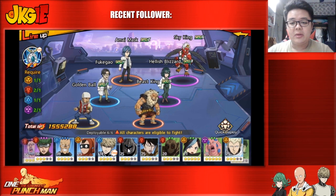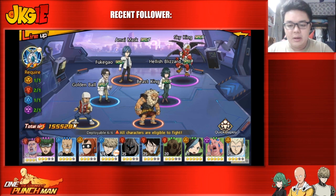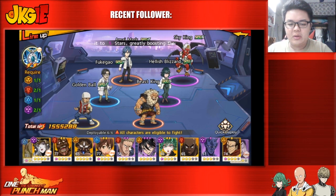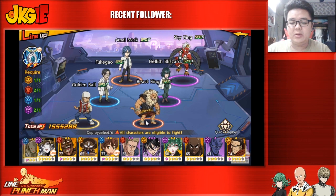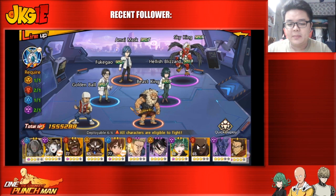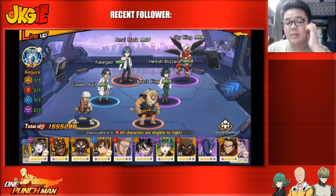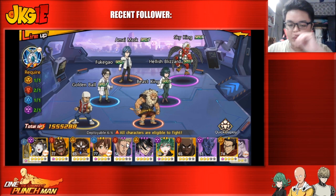Armored Gorilla's five-star enhanced passive is pretty good as a tank option. However, four-star tanks are limited overall — Beast King is better built on attack than HP. The main tank options are Fubuki and, if you played from the start, Tank Top Master who is likely free. Tank Top Master is a solid pick, and many players still choose him over Vaccine Man despite Vaccine Man being arguably better late game.